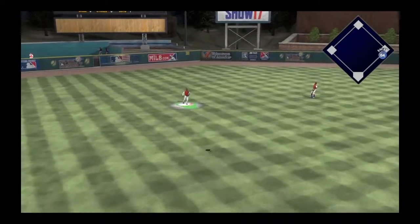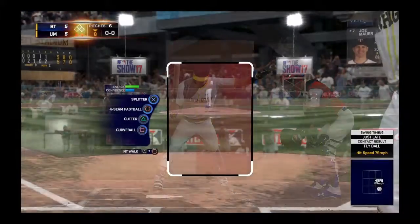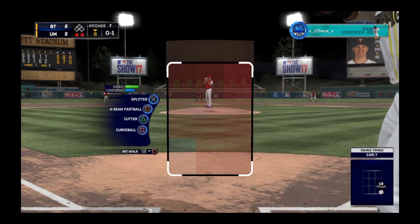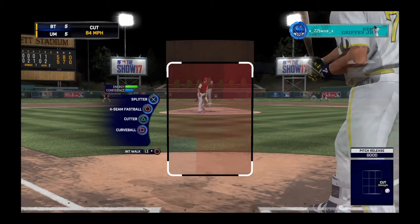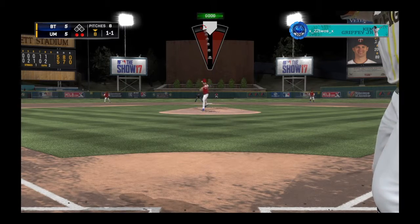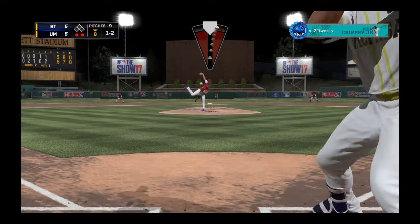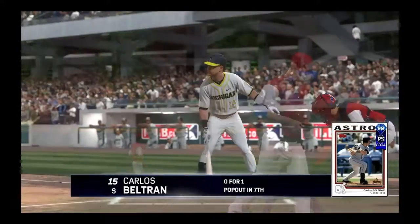I believe that was 99 Chipper popping out to left field for the second out. Now we have Mauer up — start him off with a curveball. What I was going to say about Koji's curveball: I don't use it a whole lot, but I like to sprinkle it in because it's just slow as hell and really throws your timing off. Coming back with a cutter — fastball — he was probably sitting cutter and we get him looking for the third out of the inning.